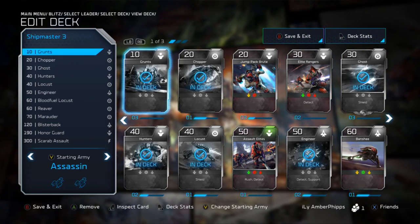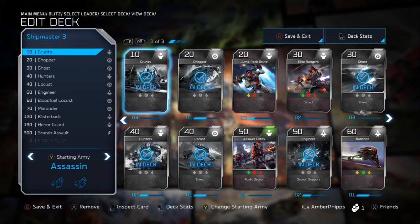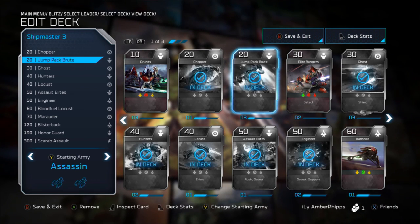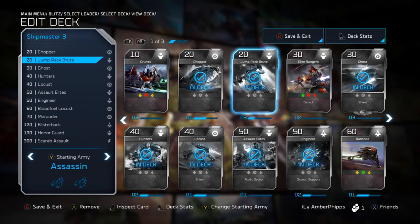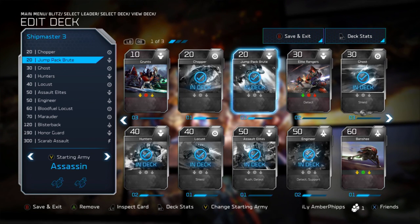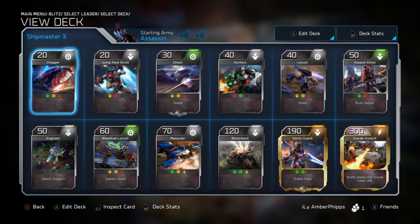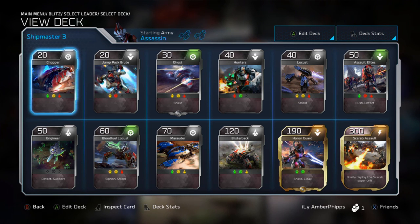That's kind of the Shipmaster deck build I run. Obviously I don't have the Reaver myself, so to show my personal build I'd take the Grunts out and have Assault Elites and Jump Pack Brutes instead. Having the Reaver in your deck is more flexible and a more general build overall. That's going to do it for the Shipmaster video, guys. I hope you all enjoyed - drop a like if you did, subscribe if you haven't, and check back for the Cutter, Isabel, and Anders deck builds. Peace out.